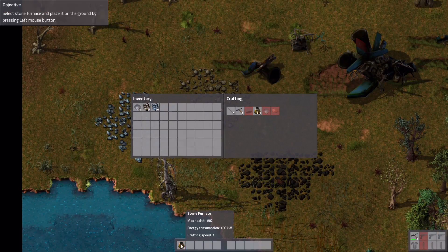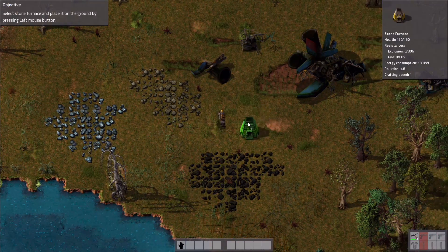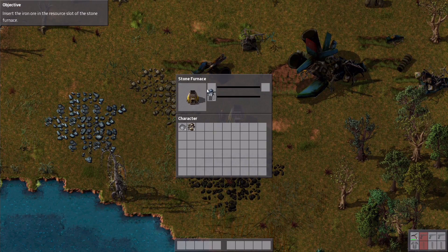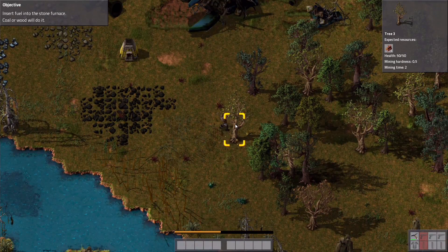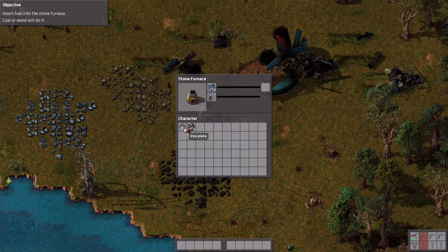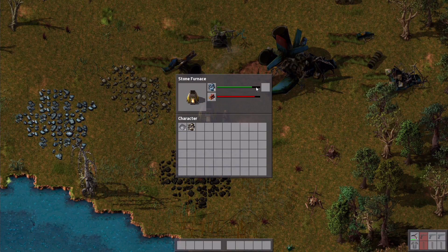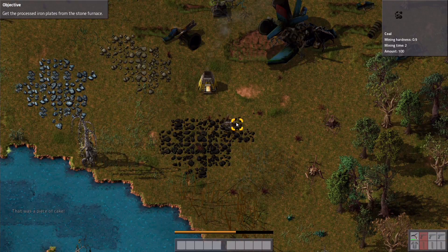Let's make one — I have it down there now. I can press one to get it and now I can place it somewhere on the ground. I'll place it here. Place the iron in here, but we still need some coal or wood. Wood you can get by chopping down trees like this — we got four raw wood. Let's use wood to begin with. Now it's making iron plates. Let's mine some coal too, because we'll need some.